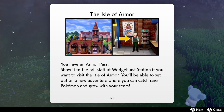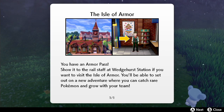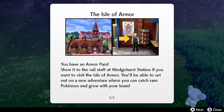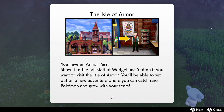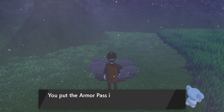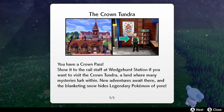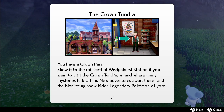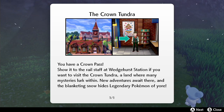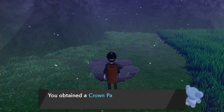So we have the Isle of Armor. We have an Armor Pass—show it to the Rail Staff at Winter Station. If you want to visit the Isle of Armor, you'll be able to set out on a new adventure where you can catch rare Pokemon and grow a team. We also have the Crown Tundra. Show the Crown Pass to the Rail Staff at Winter Station—a land where many mysteries lurk within, and the blanketing snow hides the legendary Pokemon of yore.